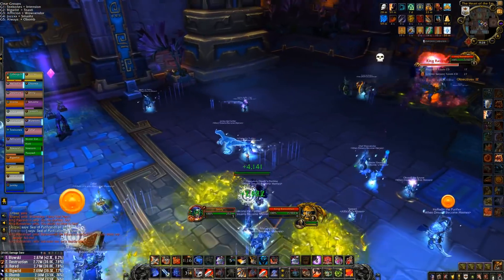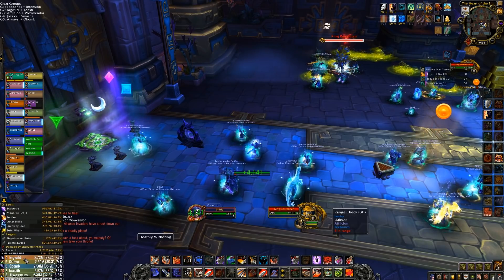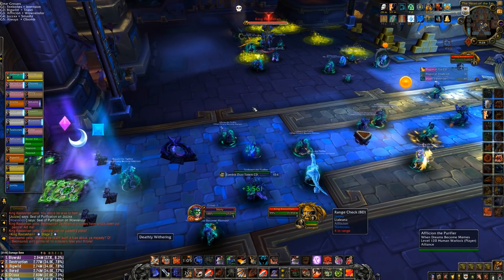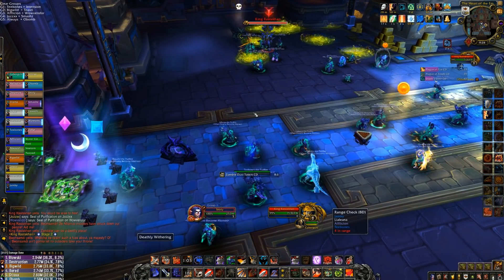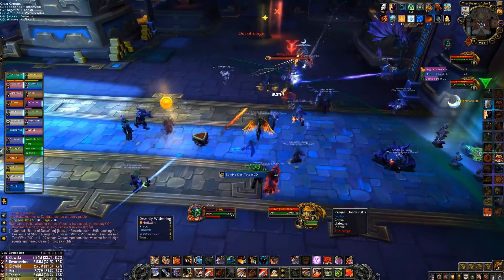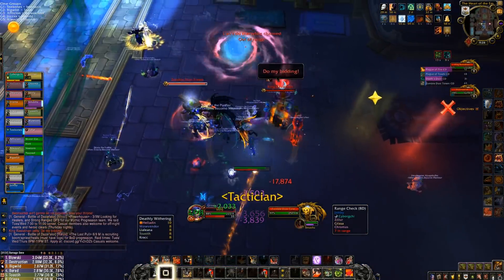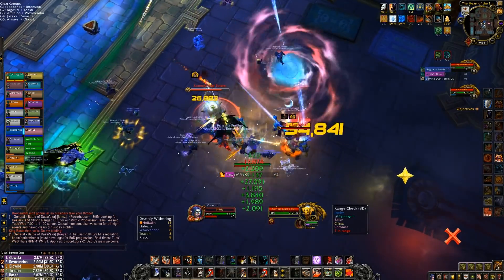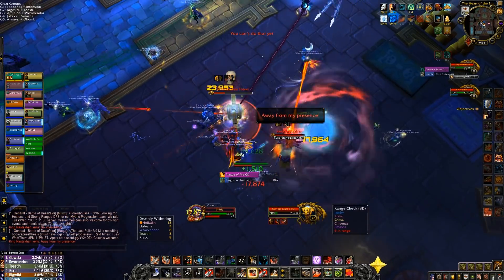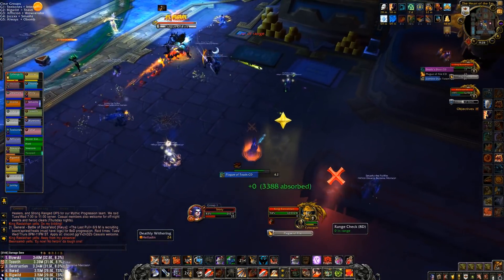Moving in real fast here to phase two, we're going to have our little intermission. Normally I would charge Rastakhan and get a Mortal Strike on him, but we decided to move out and avoid the Flametongue Totem instead. What I was getting at about my gear setup — I didn't mean to flash my character page during the fight because I was still undecided on trinket setup. I don't think I would use Grong's on this fight again; there's just not a good time to use it even with the single target downtime during phase two.